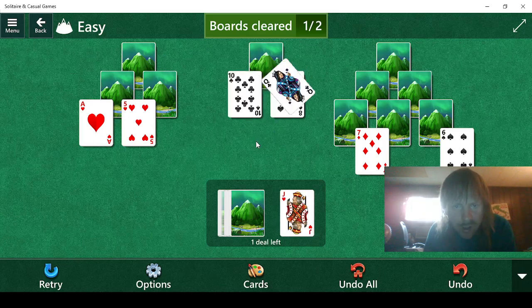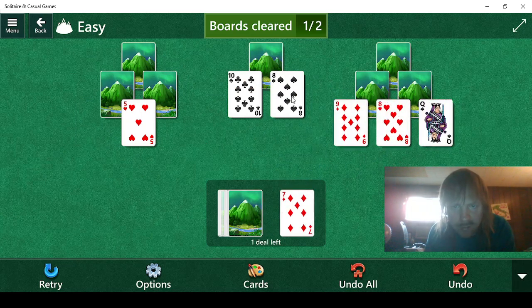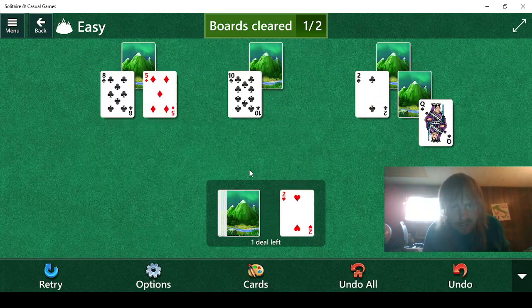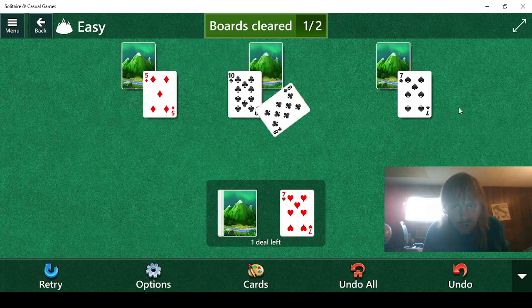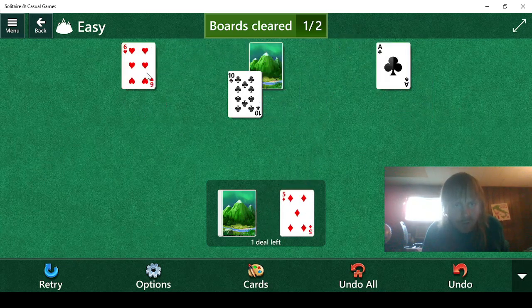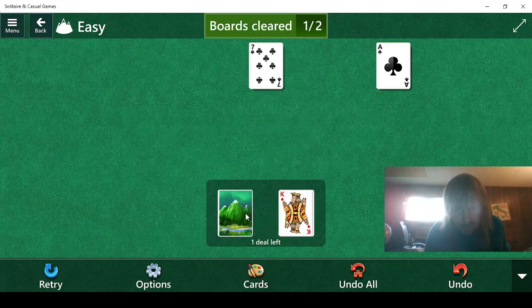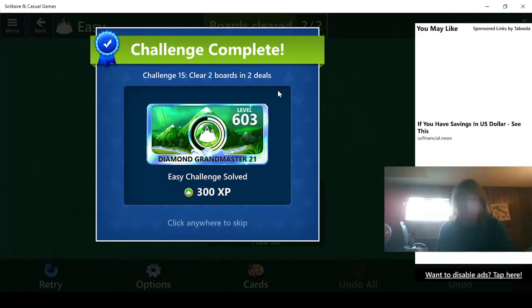Jack, queen. 2, ace. 3 — doesn't help. 5, 6, 7, 8, 9, 8. I guess that works. 10 — doesn't help. 4, 5. 2 — no. 3, 2. 7, 8, 7. 5, 6. Jack, 10. 5. Can I get rid of the 7 please? Yes, there we go. I think that was number 15 — it was. So that means we have 3 left. Home stretch.